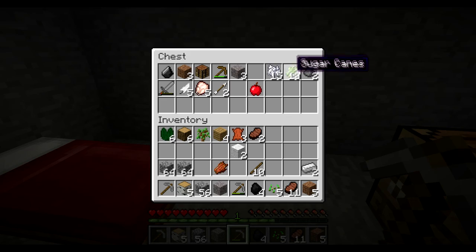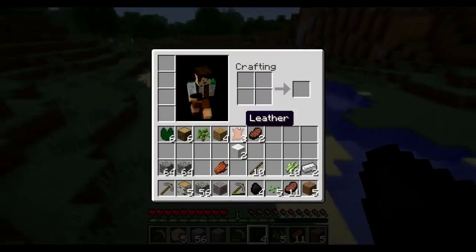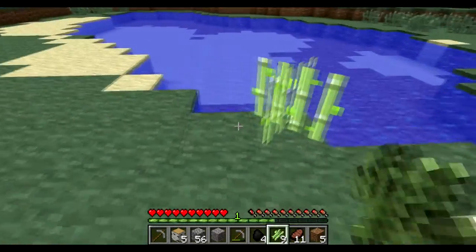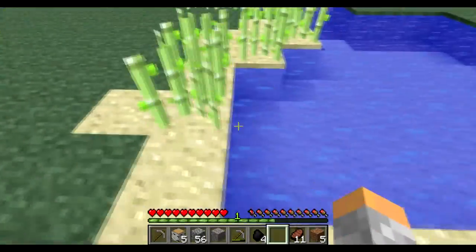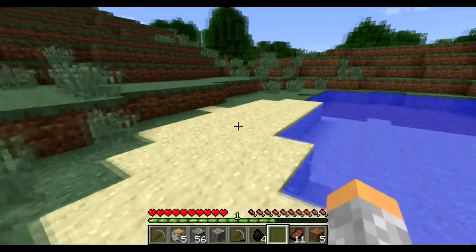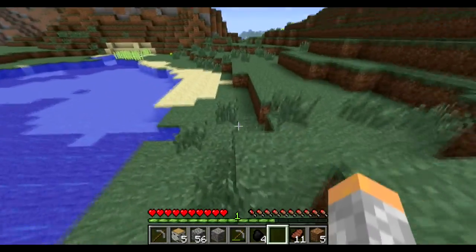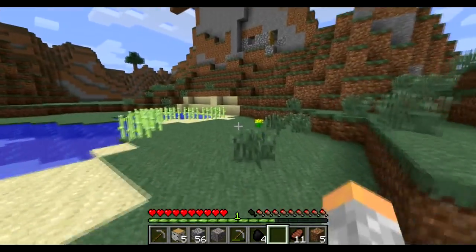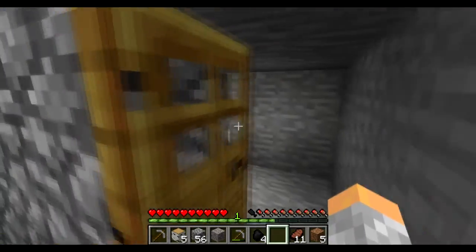I'm gonna place out the sugar canes. We got some water. But what do you use sugar canes for actually? I've never used it. You can make... cookies? Bookcases. Not from sugar canes. Yeah. Are you serious? You use the sugar canes to make paper. Oh yeah! You're right, I'm sorry. And you use paper to make books, and books to make shelves. You're so smart. Yeah, I know. That's why I hate you.